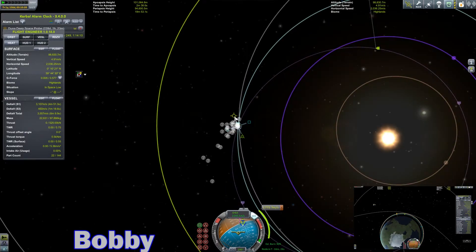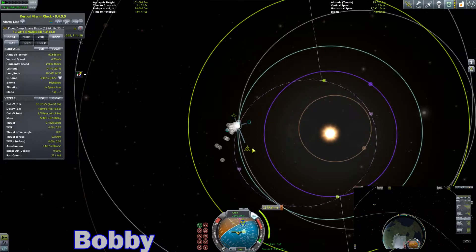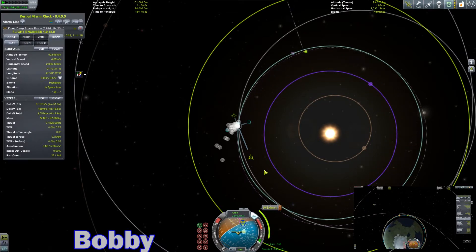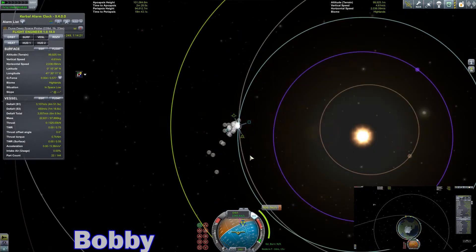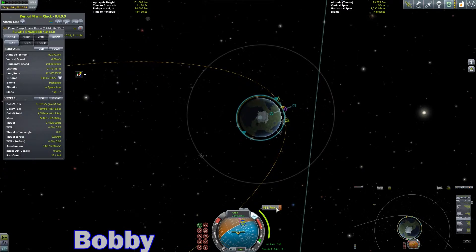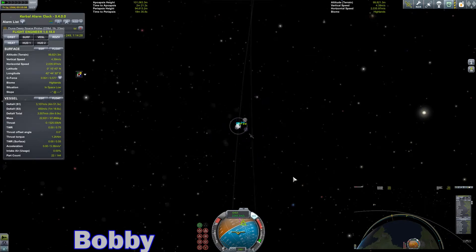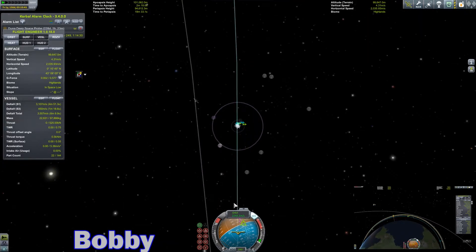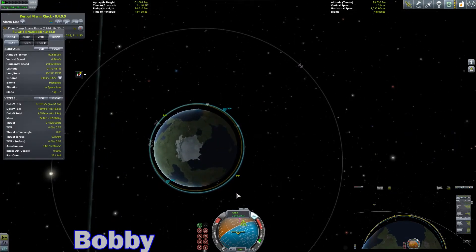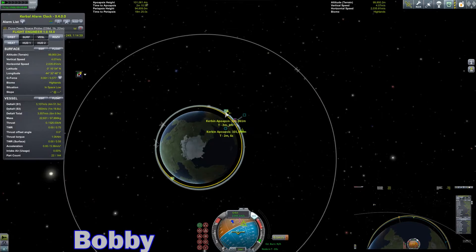Why is my orbit getting tighter as I increase my prograde? Why is my orbit getting tighter? Have I gone completely crazy — done this backwards? I don't know, maybe. Yeah, I think I was backwards.